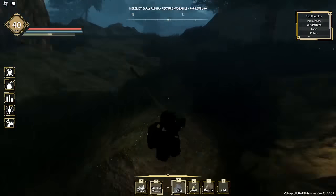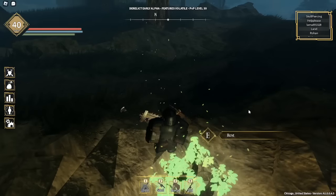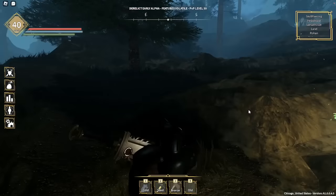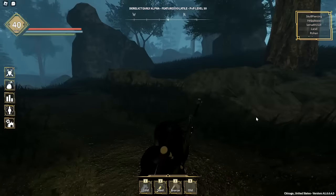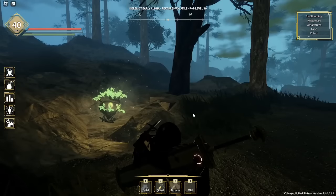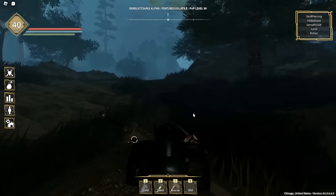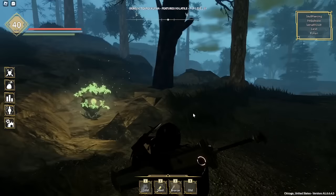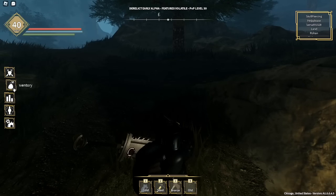There is another spell in the game right now — Distilled Waters. It's a bad heal spell, but I recommend getting it just because. And daggers are getting buffed soon. That's pretty much it; I don't really know what else to say.